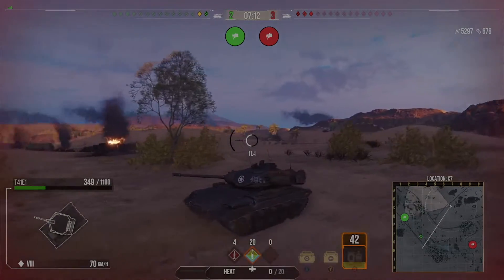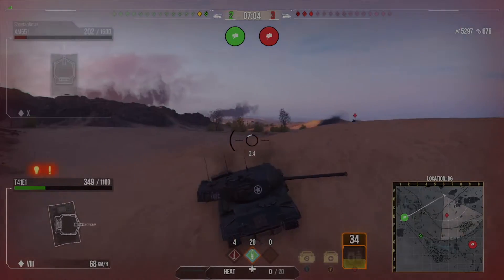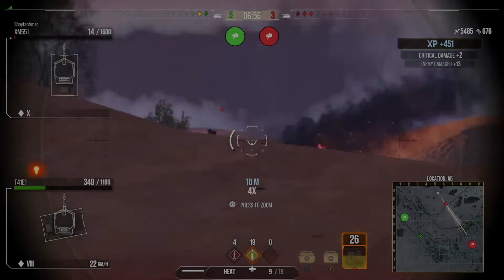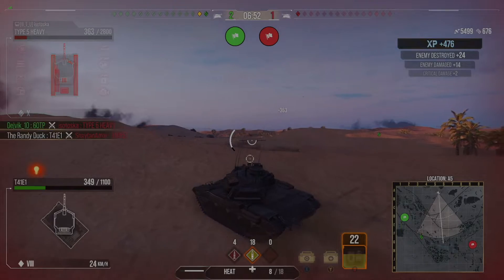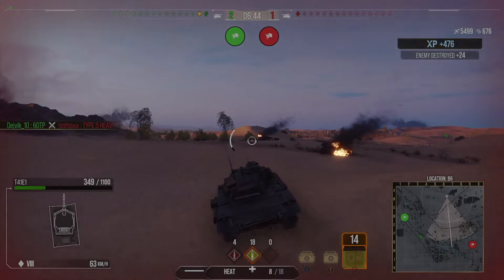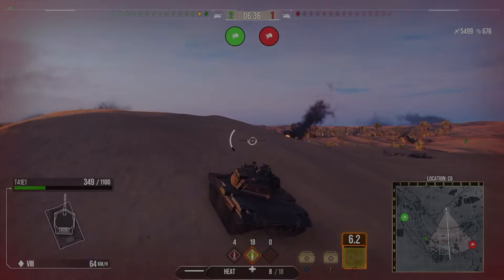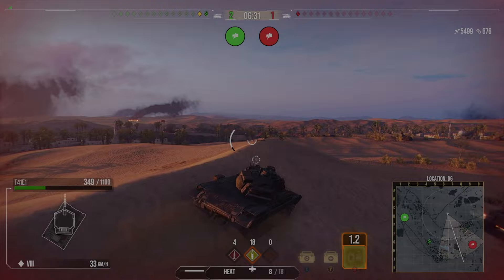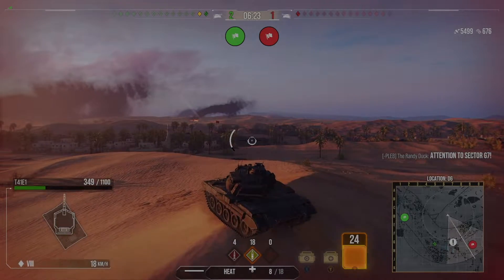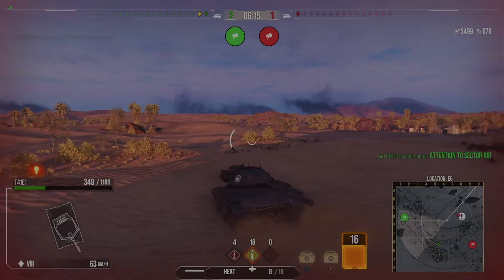I'm going for a reload and trying to create distance because I suspect the light tank is going to come and try to finish me off. He is coming for me — he's a two-shot to me but I can't let him get close without getting my shot in first, otherwise he wins the trade. Thankfully I get the shot in, then see the opportunity to get the second in and kill him before he comes around the corner. We're now back to a 2 versus 1. It's the Pagetto 65, who I believe was on around 600 hit points earlier. I'm still a one-shot, so I have to be careful.